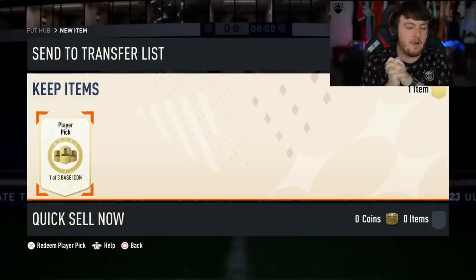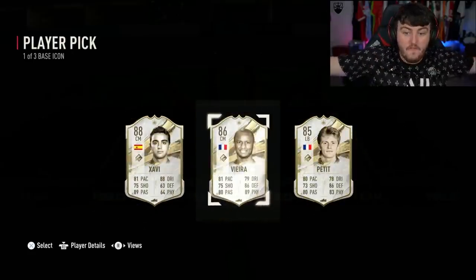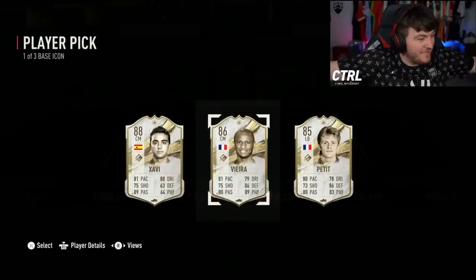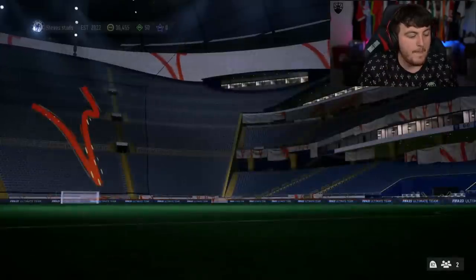We've got Steve-O's base icon player pick next. Can we get, like, a Muller or something? That'd be pretty cool. Vieira! Big W. Vieira's class. Vieira is very, very good. If he doesn't already have the World Cup Vieira, that is. Yeah, he hasn't. That's class. Vieira is our first real W. I'm very happy about that.